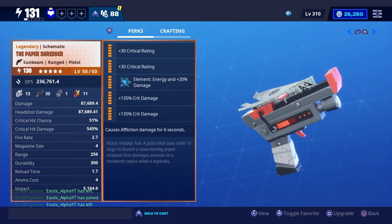Crit hit chance 51%, good crit hit damage is 545%, fire rate is 2.7, max size is only 4, and the range is 256.